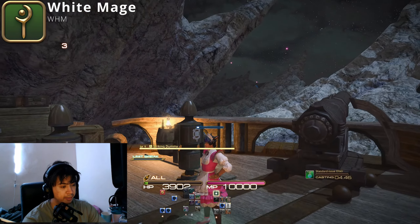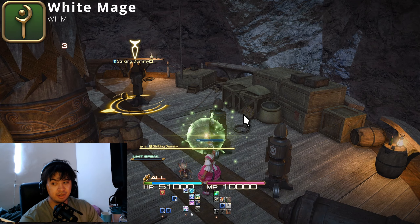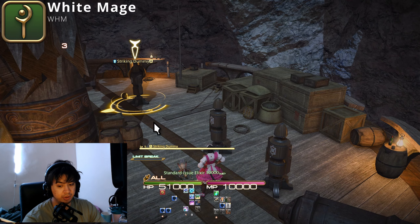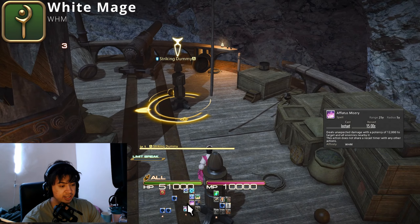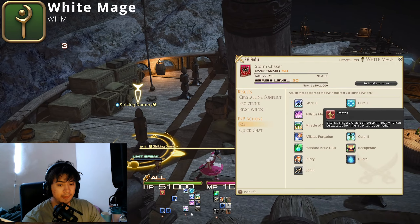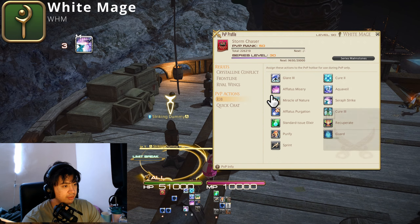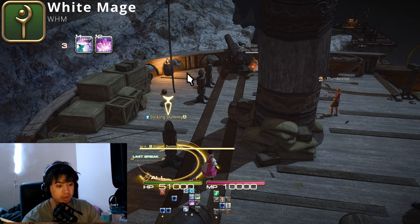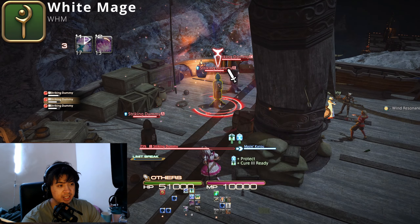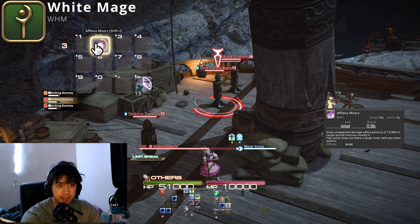Now for White Mage. Our friend Sarah is going to help us with a few demonstrations. Your DPS combination is very simple: Seraphic Strike followed by Misery, in that order. You do it in that order because it's how you get more instant damage. If it's too risky to jump in, just Misery alone is fine.